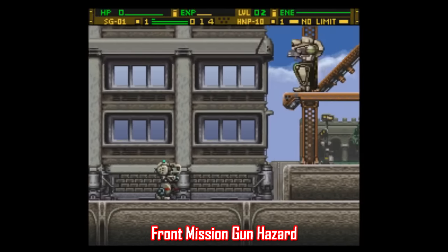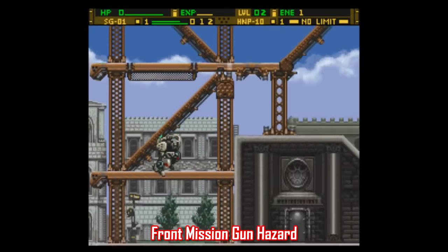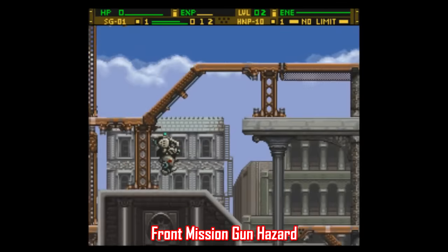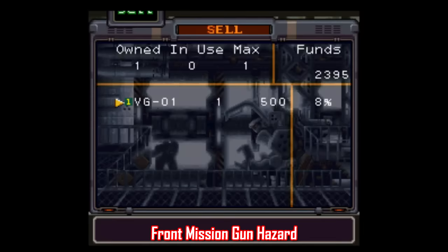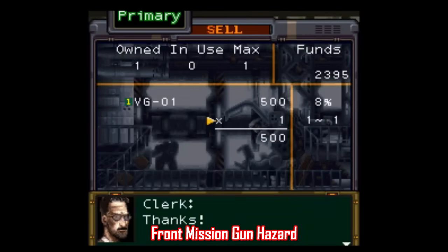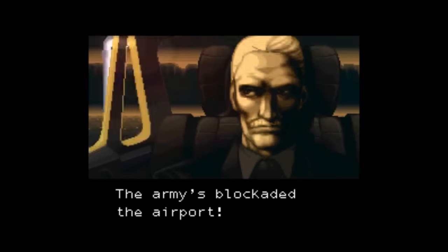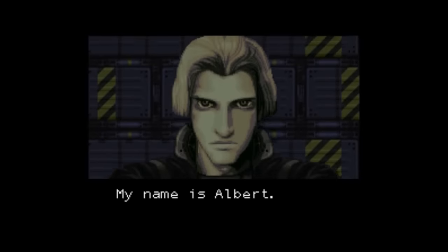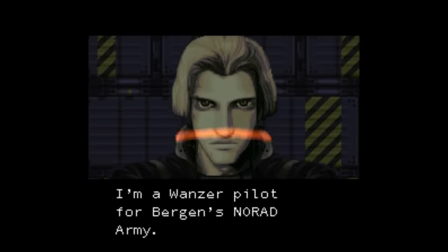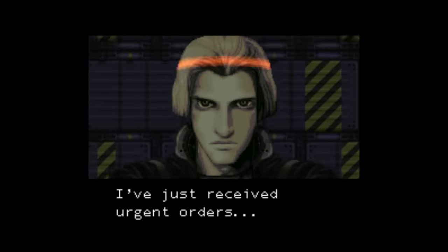Now that we've talked about hidden gems, let's talk about imports — games that were never localized and stayed in Japan. The first one I gotta mention is Front Mission: Gun Hazard. This game is amazing. It takes customizable 2D mech combat and puts it in a JRPG setting, giving it some of the most badass-looking 16-bit graphics ever. This is one of the best examples of gameplay and story coming together seamlessly that you'll find on the Super Nintendo. You'll need an English patch to play it, but it's worth it.